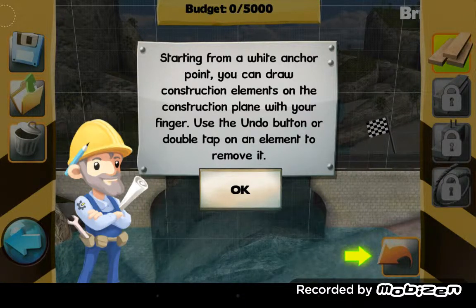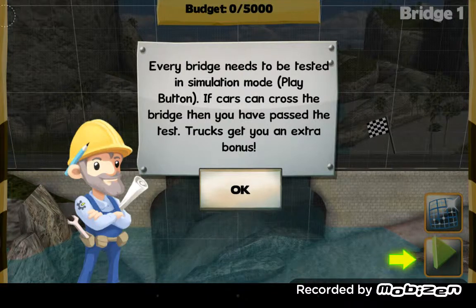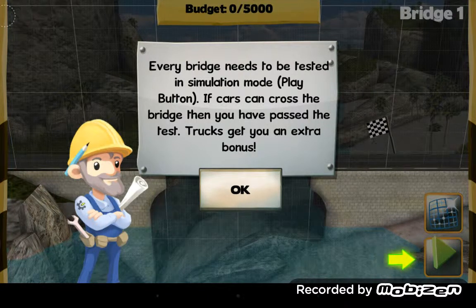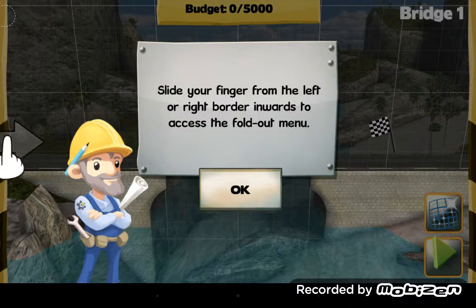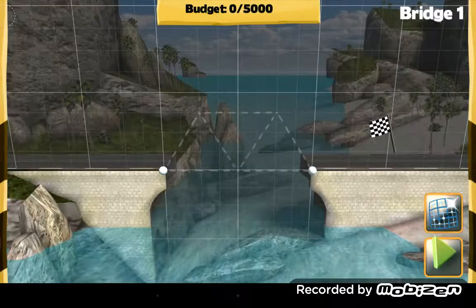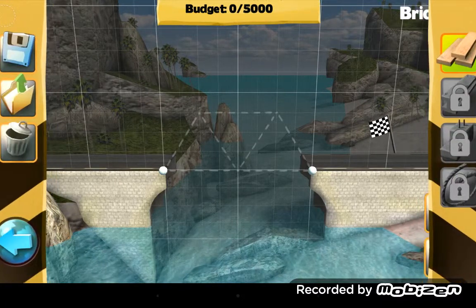Use the undo button or double tap on an element to remove it. Every bridge needs to be tested in simulation mode using the play button. If cars can cross the bridge then you have passed the test. Trucks get you an extra bonus. Slide your finger from the left or right border inwards to access the full dot menu.